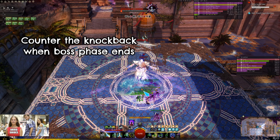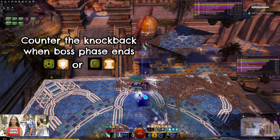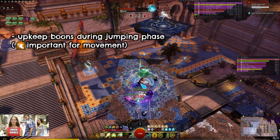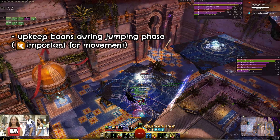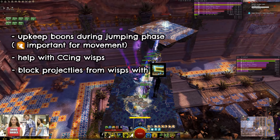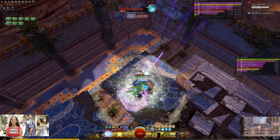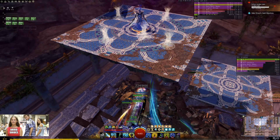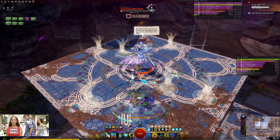At the end of the phase Sabir will do a knockback, which you can Aegis with Stone Spirit or Stab with Glyph of Equality. During the jumping phase don't forget to reapply boons, especially Swiftness with your Warhorn 5 and pet swap. Use your CCs to break the wisps fast. You can use your Staff 5 to block projectiles. On the last platform check if your team has protection, and if not try to reapply it as soon as possible before going to the main platform. Try to be in CA4 to heal through Sabir's auto attacks.